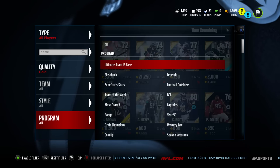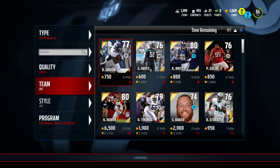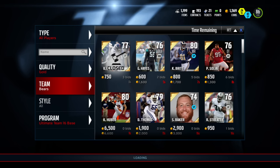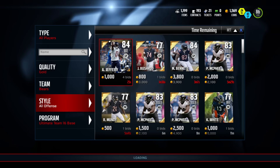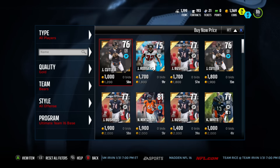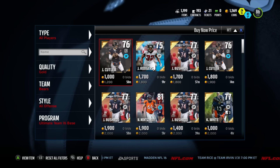I'm showing you right here what you should filter by: filter by all players, gold, ultimate team base set, then go to a team like the Chicago Bears, go to style, offense and then defense. Switch the time remaining to buy it now. Just go down through the teams and if you see cards up for 1,000 or less coins, buy them and put them into the gold player set.